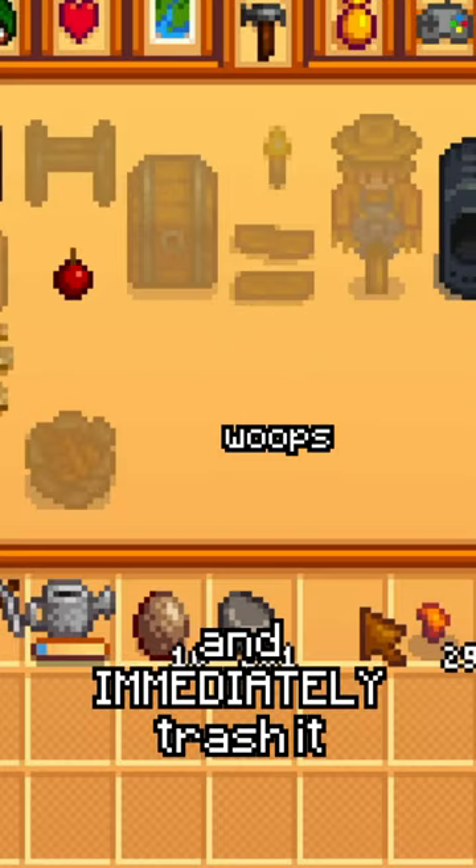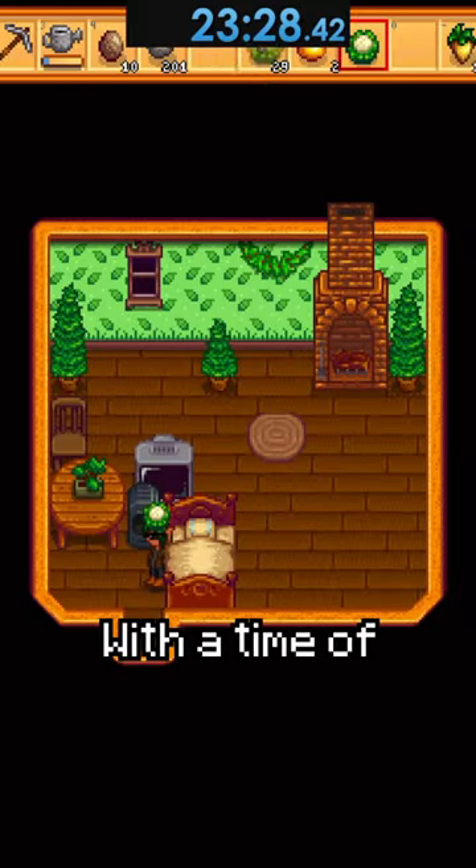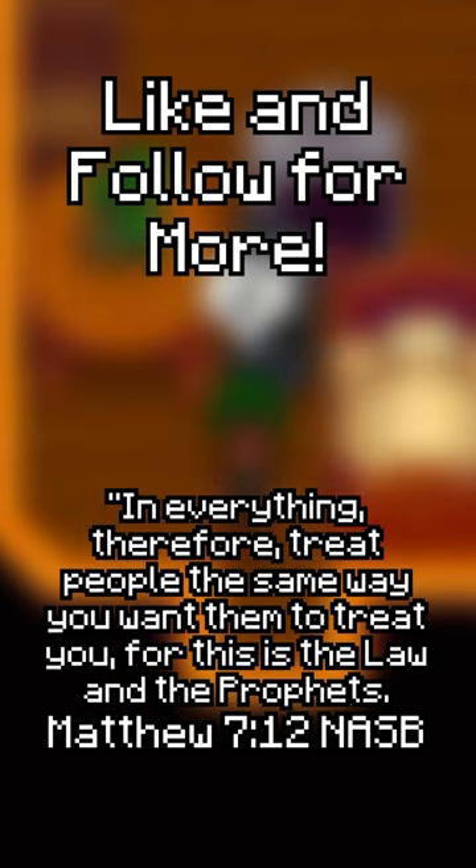Then I craft my Sprinkler and immediately trash it on accident, with a time of 23 minutes and 28 seconds. Like and follow for more speedruns.